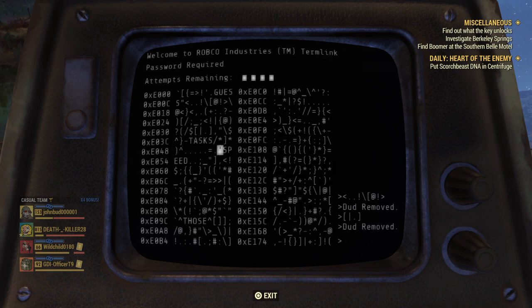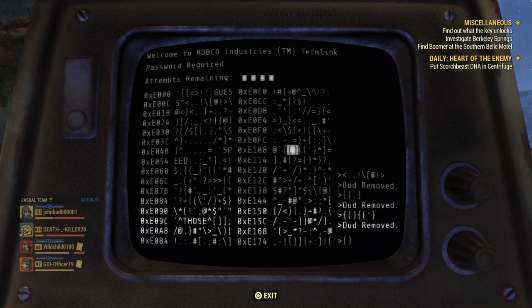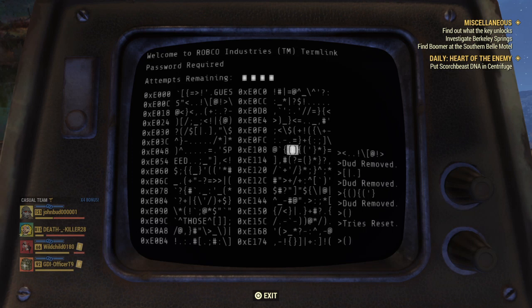Some people can just eyeball this and find one — like there's this one, and there's also this one too. So this one could be duds removal, then you come down to this one, and this one will be tries reset. But of course I didn't use any of my tries, so that basically ruined that chance for me.